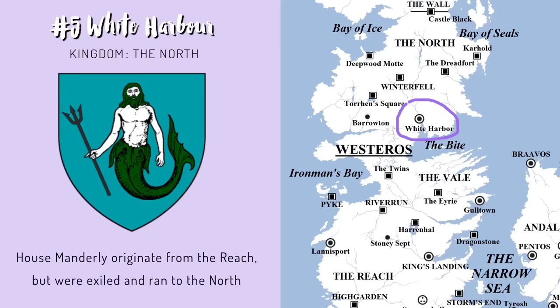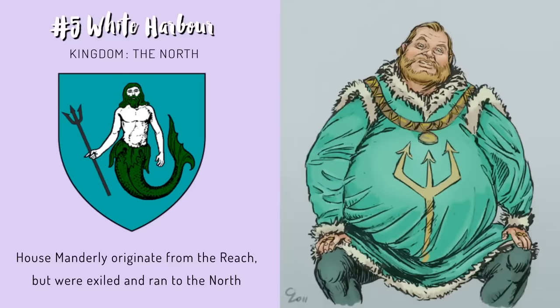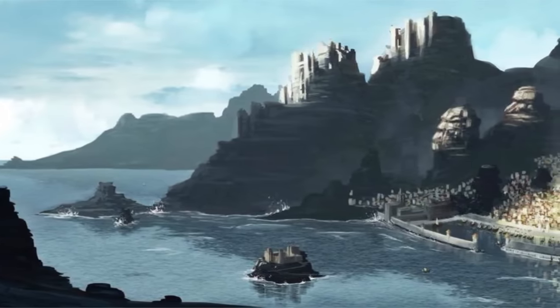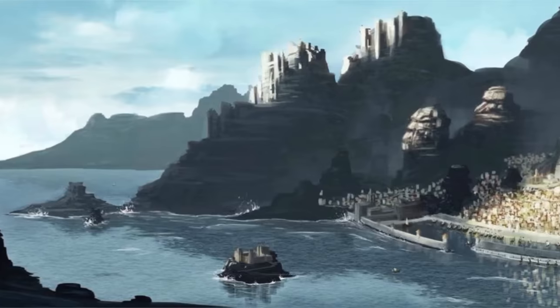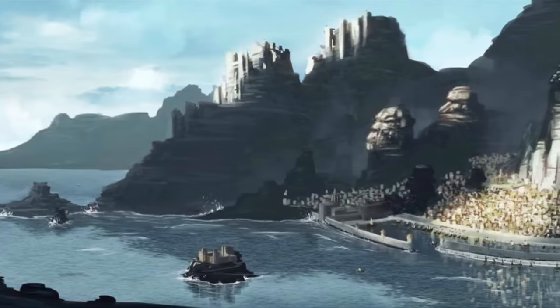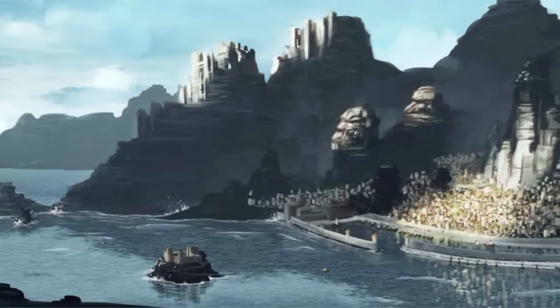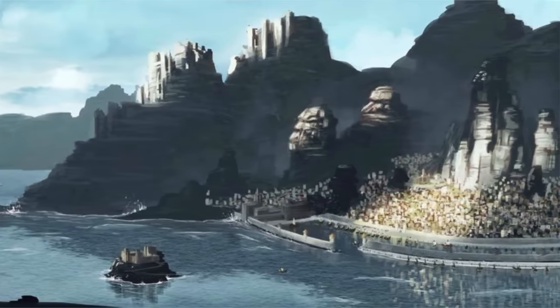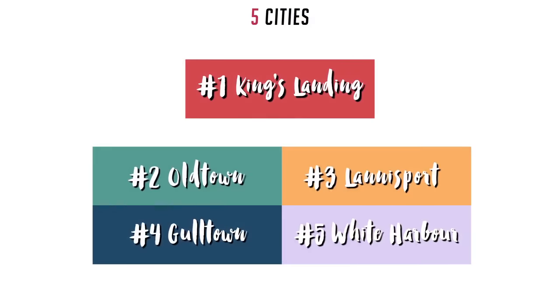Eventually, Wolf's Den would land in the hands of House Manderly. The Manderlys were exiled from the Reach, and the Starks gave them this new home in return for defending the White Knife and loyalty. Even in the current story, Lord Wyman Manderly has fierce loyalty for the Starks and is a fan favorite for readers. They came to the north with enough wealth to build White Harbor and even a new castle, which is simply called Newcastle. The port city grew to become one of the five major cities of Westeros. Wolf's Den has since been turned into a prison. Because of their origins in the Reach, the Manderlys continue their old traditions like following the Faith of the Seven and knighthood, truly serving as a bridge between the north and the south.